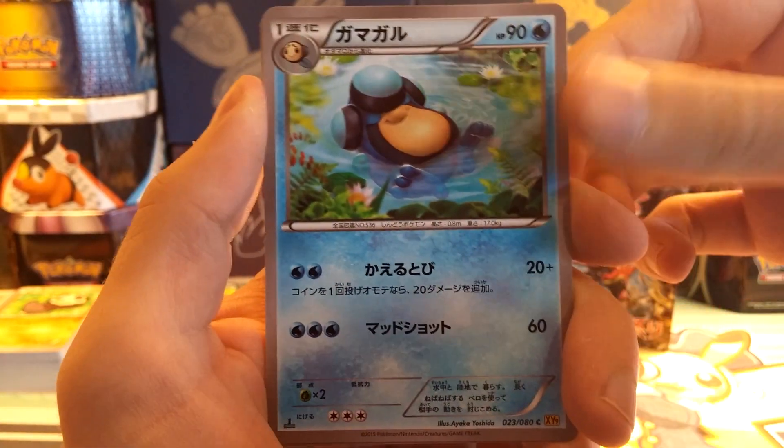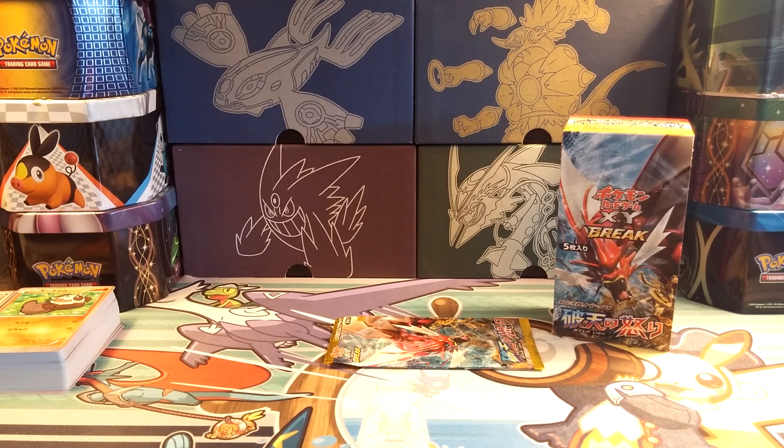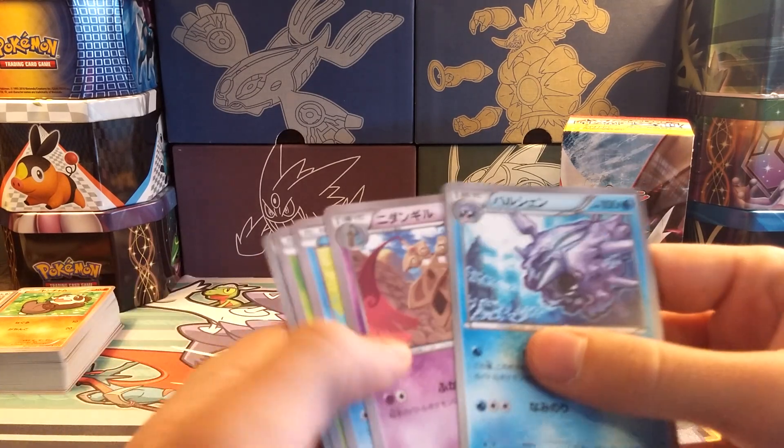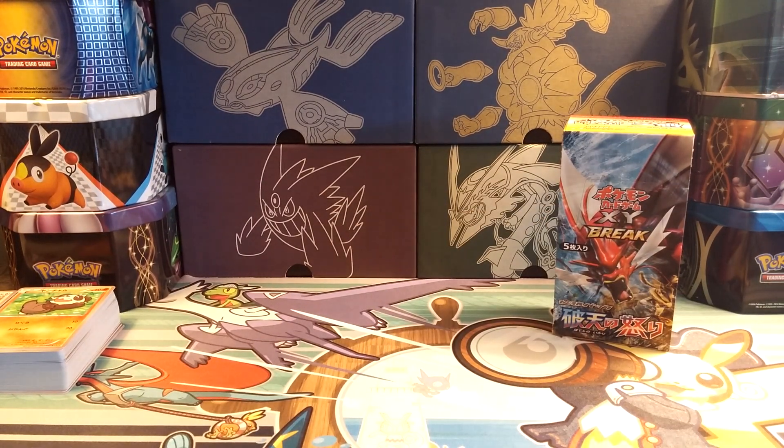We have a Scizor, Palpitoad, Rattata, a Crickettot... Oh my god. No more Raticates! Please. So no Full Art in this box. That's not terrible, I would say, but oh man — pulling a Raticate Break in the final pack. We'll just go through these here. That's sad. I am kind of annoyed with that, as now I have four Raticates. I pulled a Raticate Break in every single booster box. This is just ridiculous.